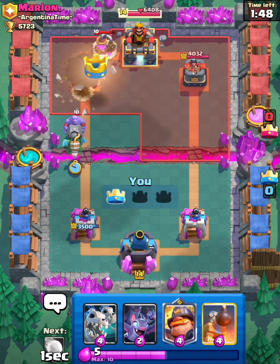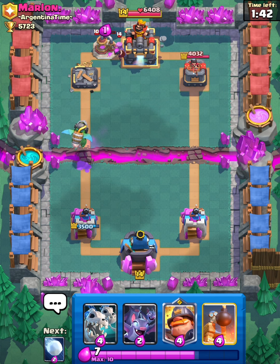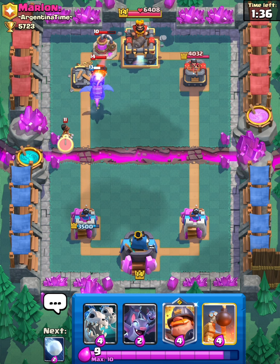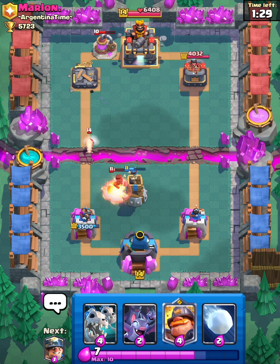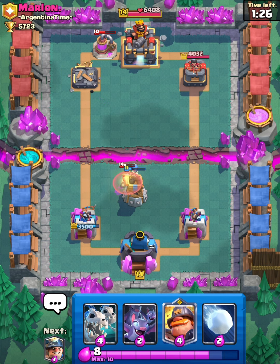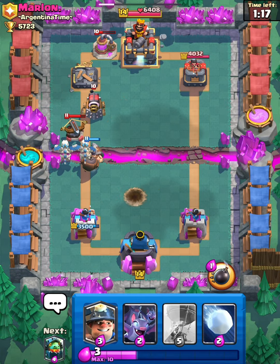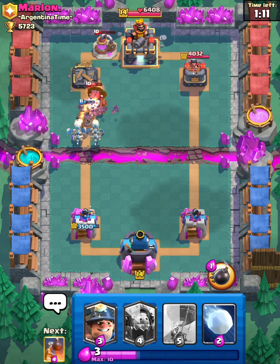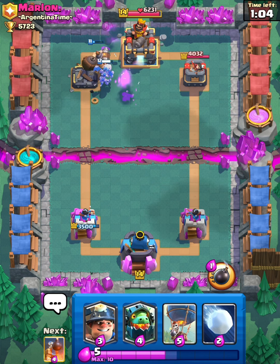As you can see, this deck will absolutely dominate you. Let's go with an Inferno Dragon to counter this Bowler right here. He plays a Mother Witch, which is kind of interesting. His deck's kind of weird, not gonna lie. So he just plays a Bomb Tower for that. This deck will pretty much guarantee you the win if they don't have a good air counter for your Balloon. He places Expo and Sparky — this has to be at least a 5.0 Elixir deck, with Three Musketeers, Elixir Pump, Expo, Ram Rider, and Sparky.